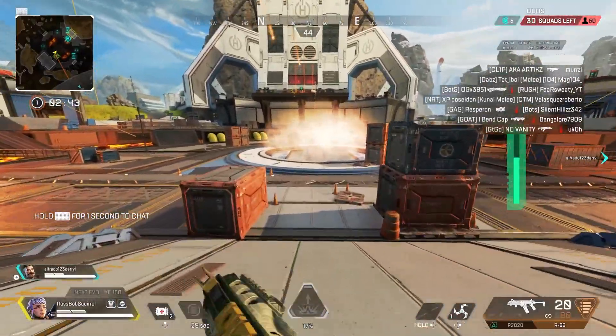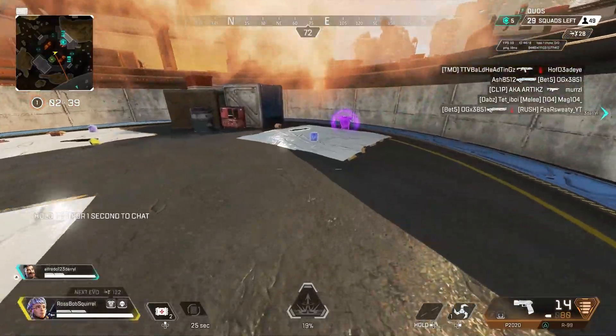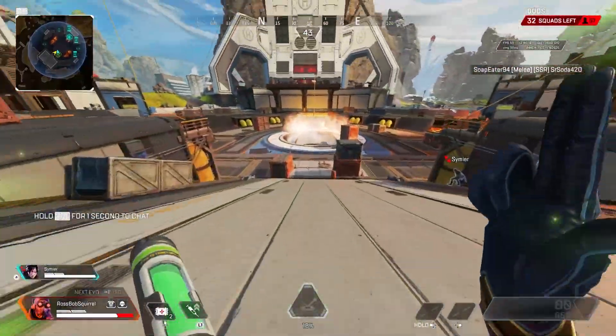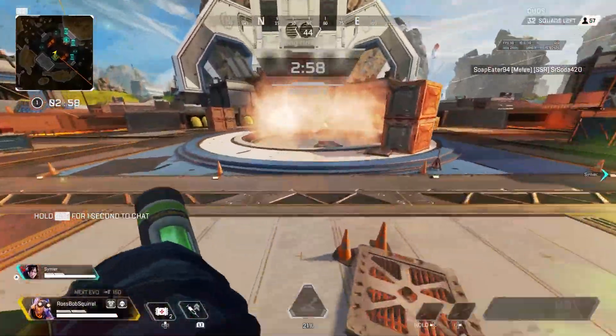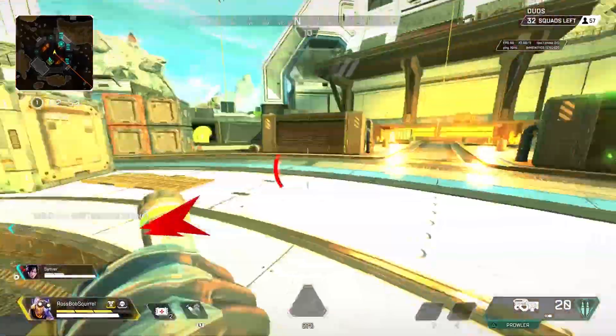This spot is seriously great to give you and your team a quick upper hand against enemies who land with you, and it's a great spot in general to land in ranked. My best piece of advice is to have one teammate land right at the middle and have someone else on your team trigger the platform, so that you can grab the purple or gold shield before anyone else.